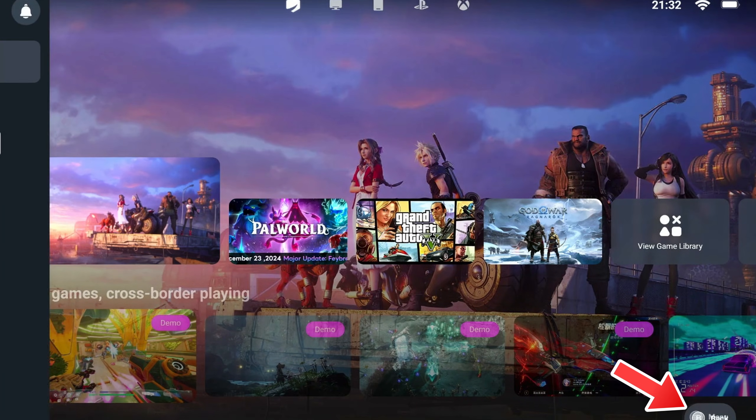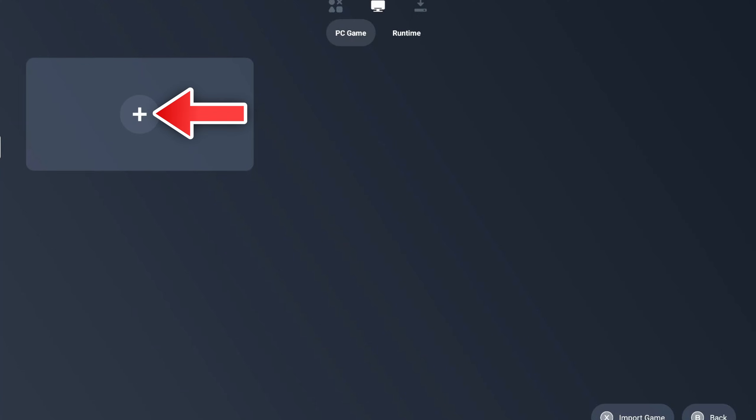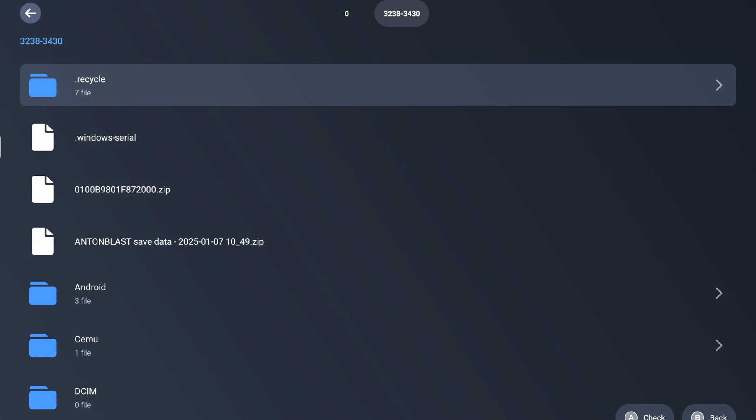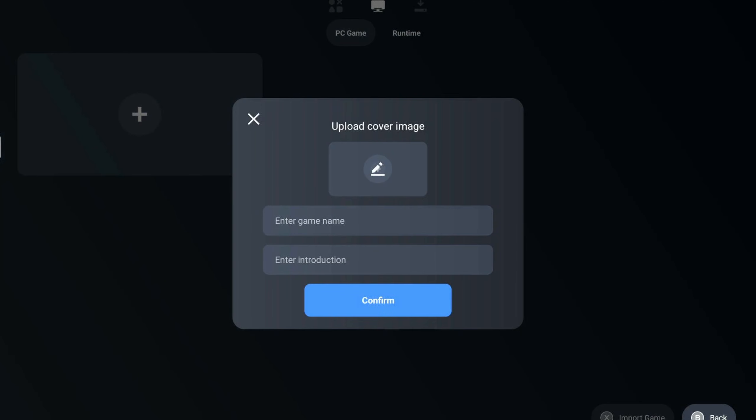To add your game, click menu and go to Game. Click the middle icon then click plus to add your game. Navigate to your game folder then choose the .exe file, then confirm.